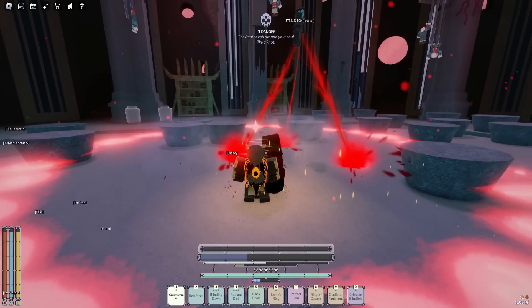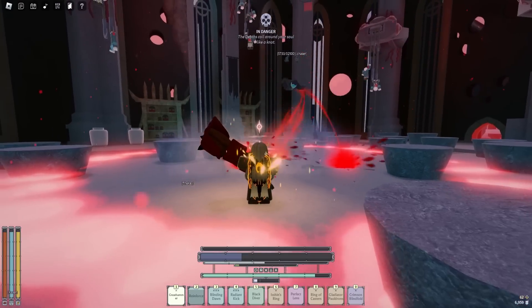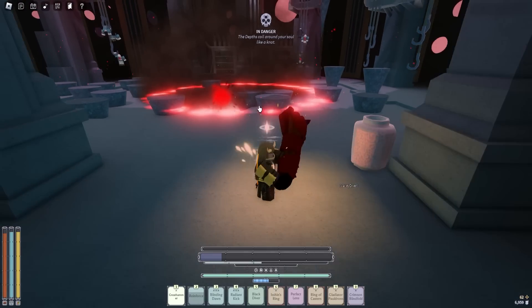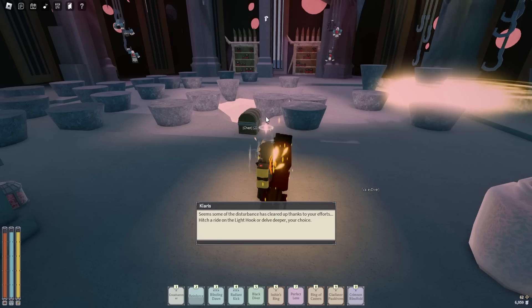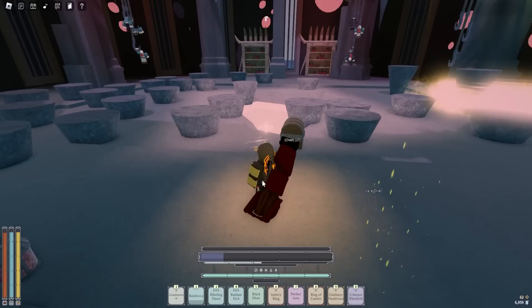Just wait for him — look — dodge, okay, parry, dodge. I didn't do it perfectly but you guys get the message: when you see he's about to slam down, parry or dodge. Don't just block, otherwise you'll get hit and almost die like me.